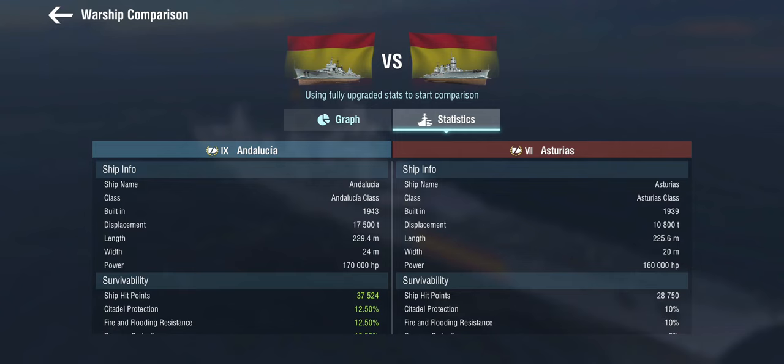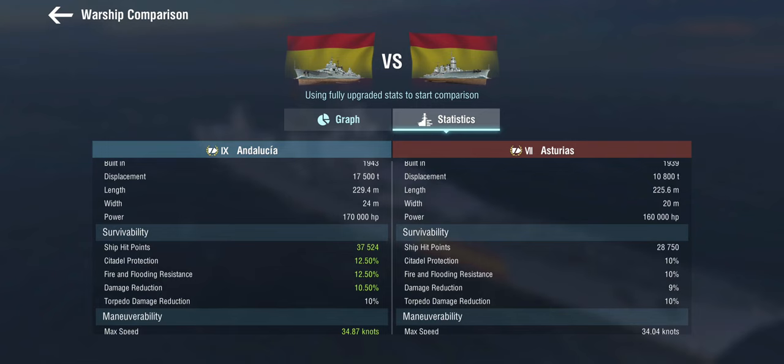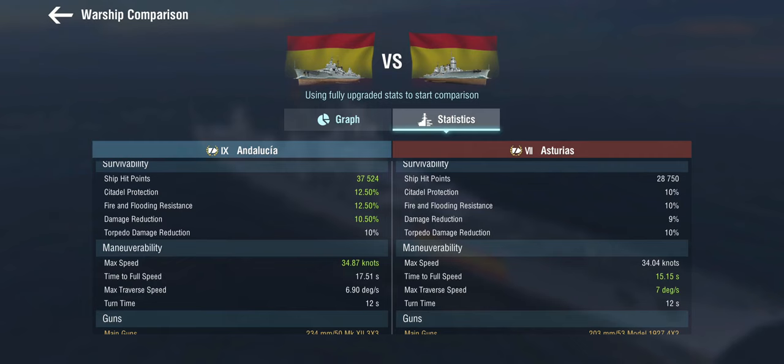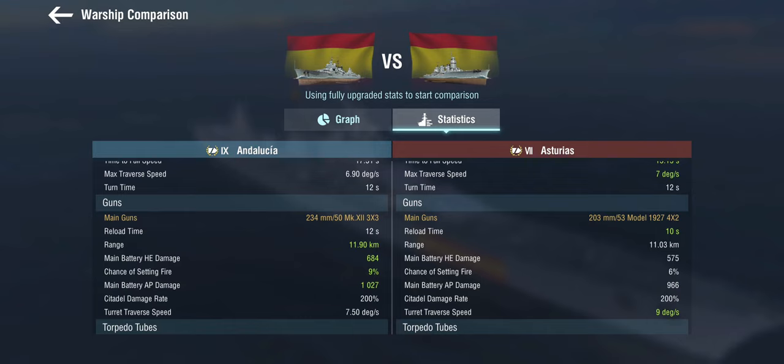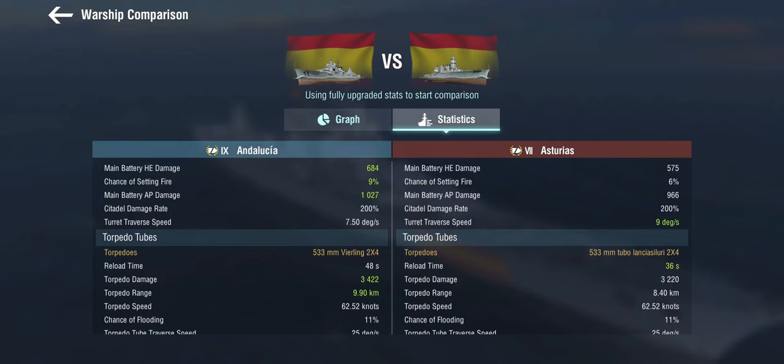The price you pay for salvo fire is a longer reload than if you had fired two salvos individually, so it's very situational. Jumping from tier 7 to tier 9, we're in a significantly larger ship, so we have a decent amount of hit points and slightly improved armour. Still a very fast ship with comparable manoeuvrability. The guns are bigger — 234mm — with better range, and while they don't do an awful lot more damage on armour-piercing, the high explosive has been improved. In return, turret traverse speed is rapidly approaching battleship dimensions.